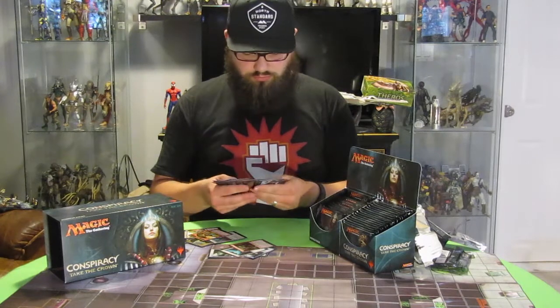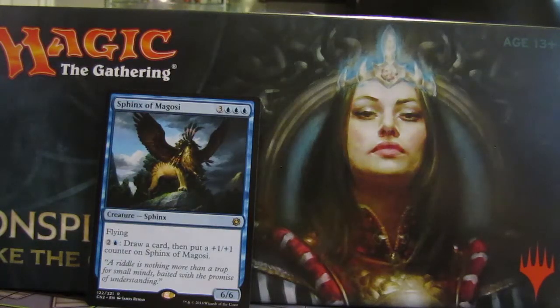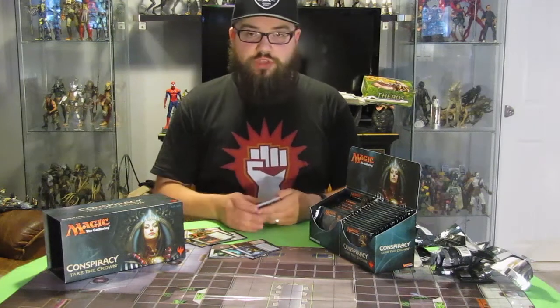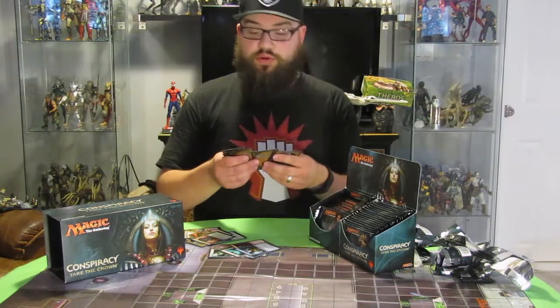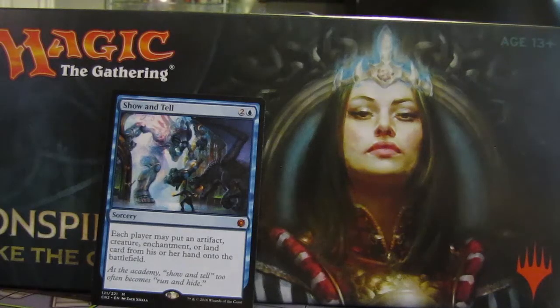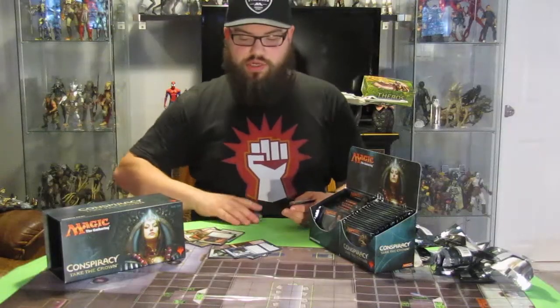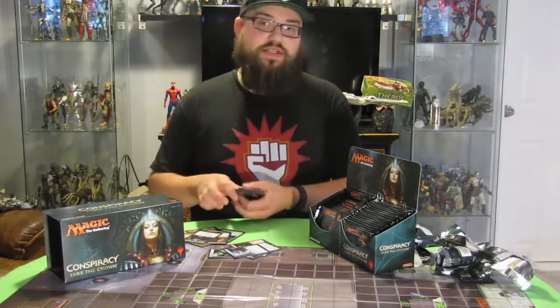Pack seven, we have Sphinx of Magosi — could have been a better pack. Pack eight: this is my first real Mythic Rare and it's an awesome one — Show and Tell. So if I get that and a Berserk, I'm loving this box. And Assemble the Rank and Vile is the Conspiracy.